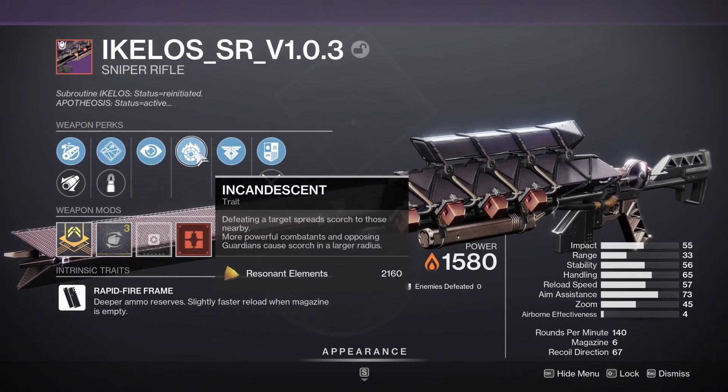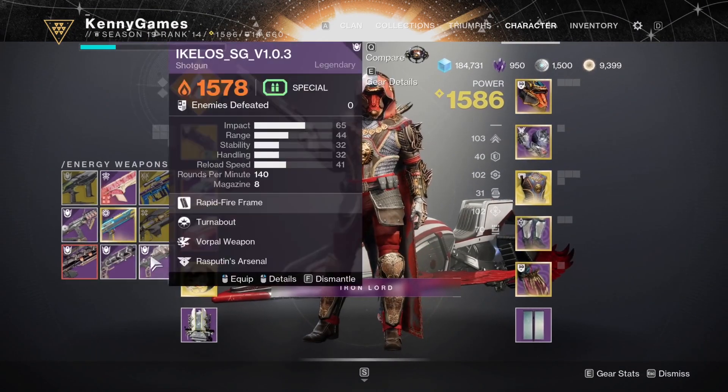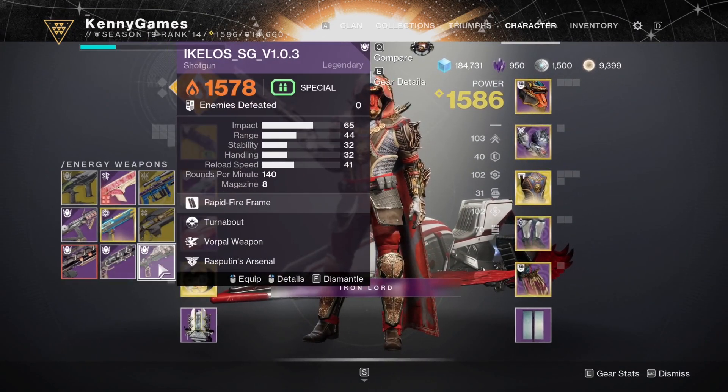Let's open one up. Sweet, got a red box! So I got a red border drop - sniper with Incandescent and Seraph Rounds. That's a pretty decent roll. Incandescent on that sniper is gonna be pretty nuts.